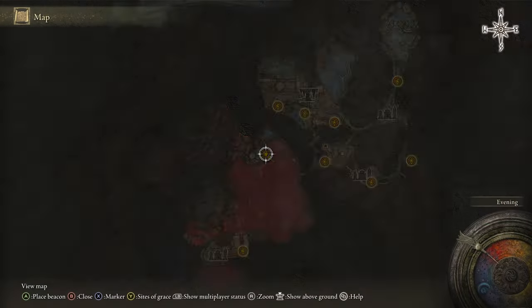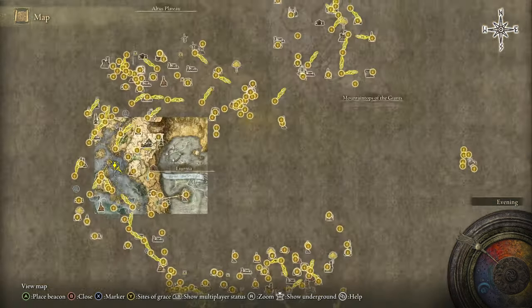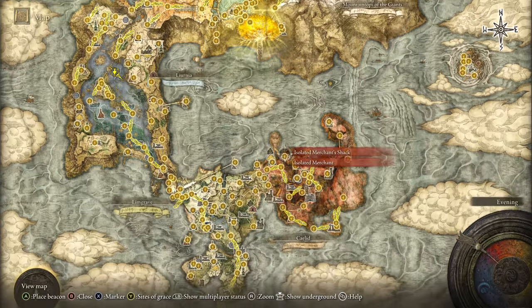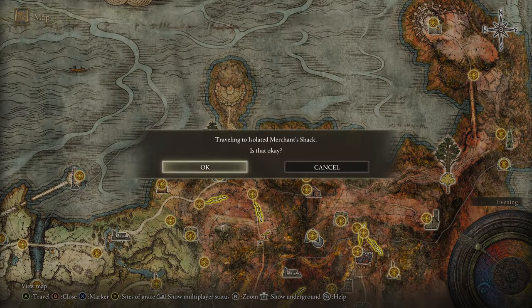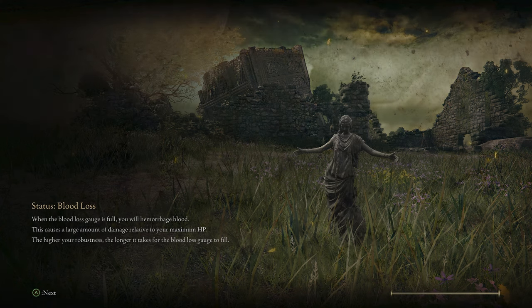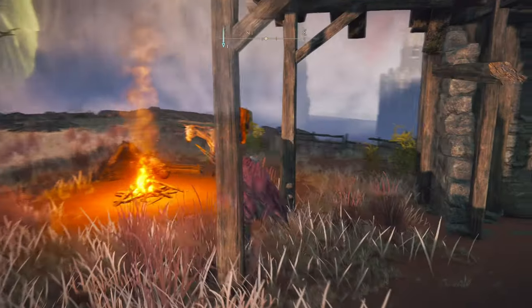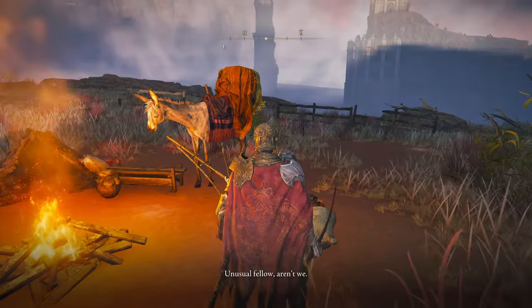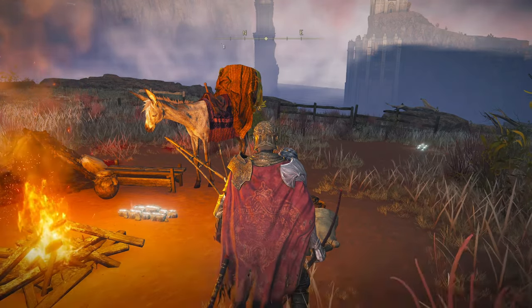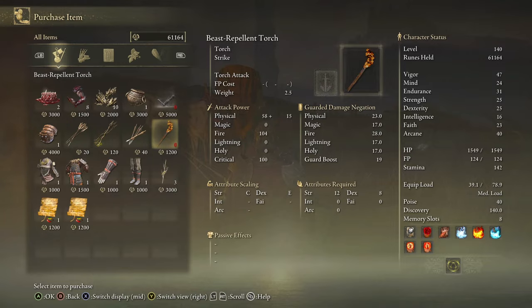First, let me show you how to get the torch. You're going to want to come over here to the Isolated Merchant's Shack in Kaled to purchase it. Once again, it's going to make your life a lot easier. Just go to this merchant and purchase the Beast Repellent Torch — it's super cheap.